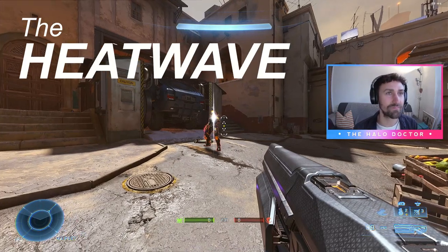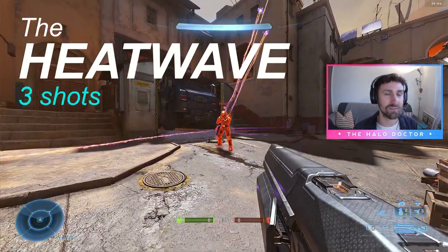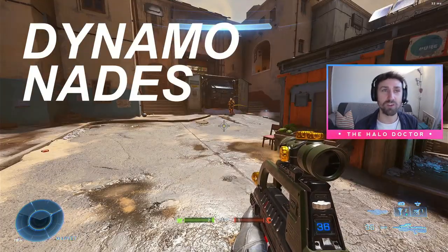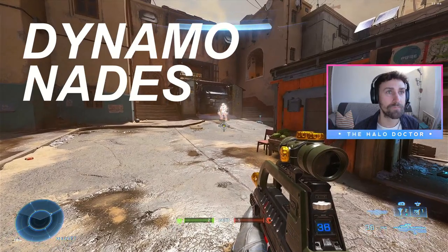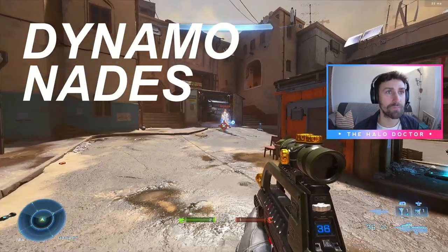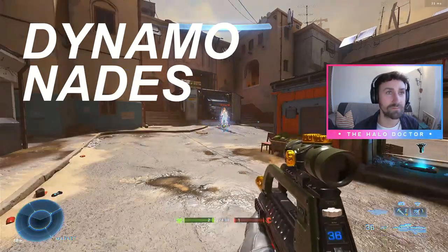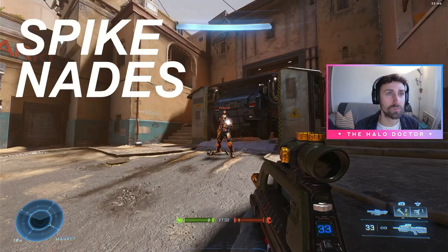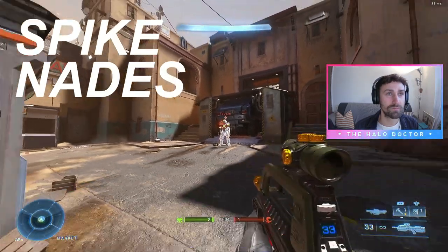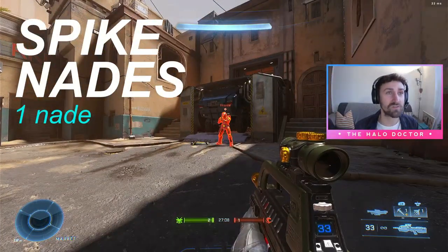Alright, now the Heat Wave. 2, 3. 3 shots of the Heat Wave. Alright, we're going to do dynamo grenades now. Go on. Okay, 1. Okay, 2. Just 1 spike grenade breaks the overshield.